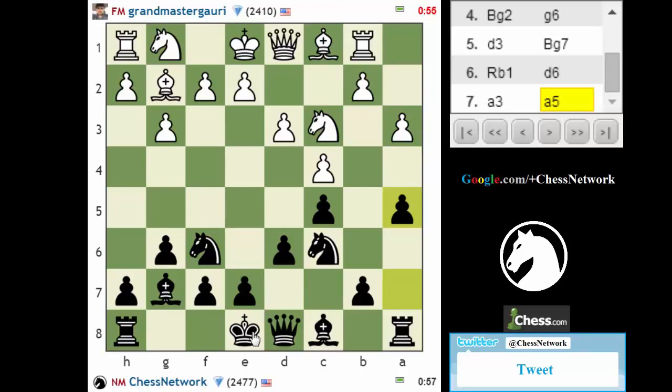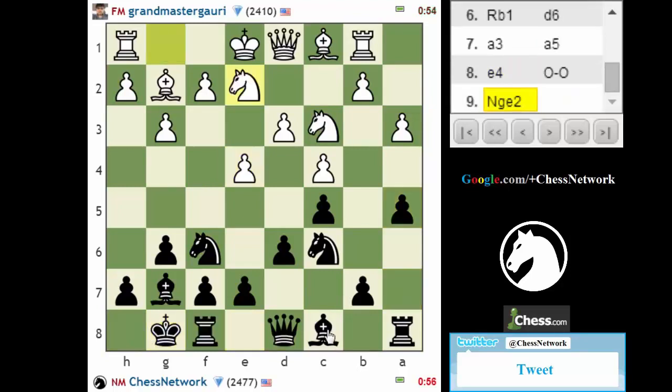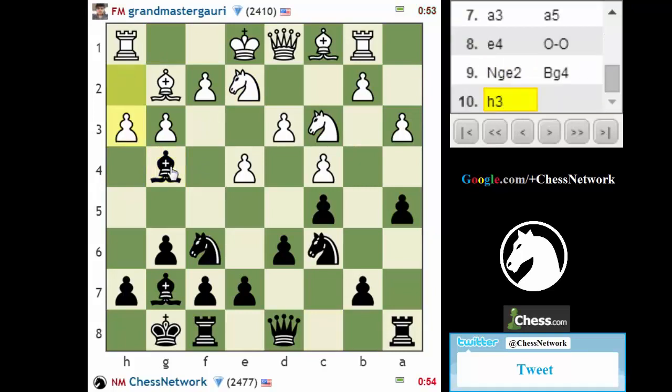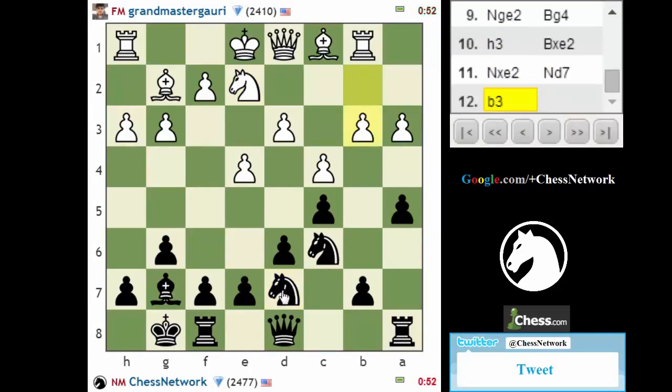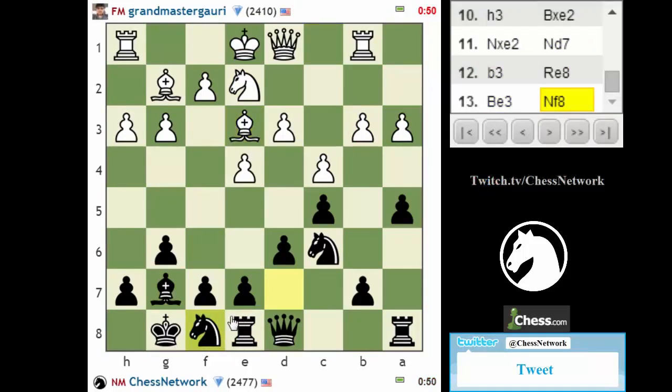Let's stop b4 for just a moment. I want to get rid of their knight. Provoke f3, bishop back to d7. I'm going to take him. Do a little dance with my knight, get him to d4. Hopefully soon.